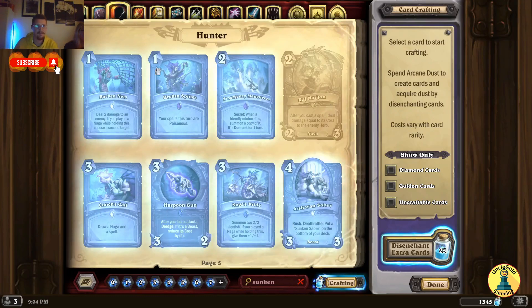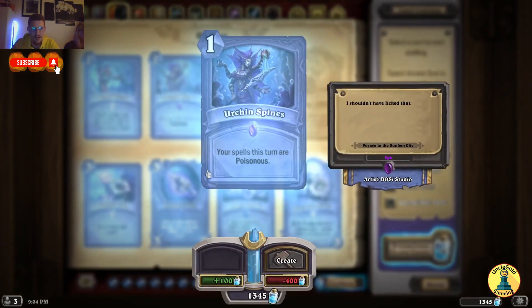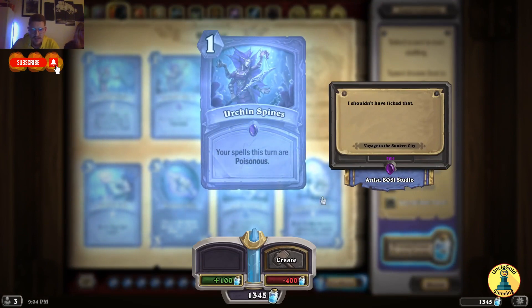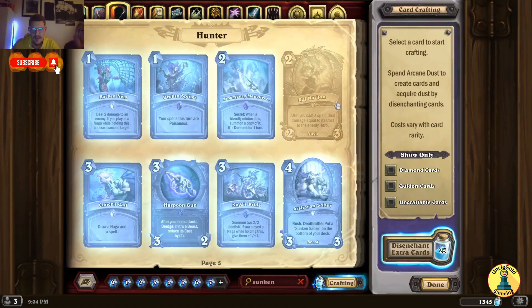Next we have Hunter. Barbed Net — deal 2 damage to an enemy; if you've played a Naga while holding this, choose a second target. Your spells this turn are poisonous — super strong. Emergency Maneuver — when a friendly minion dies, summon a copy of it dormant for one turn. This is really strong.